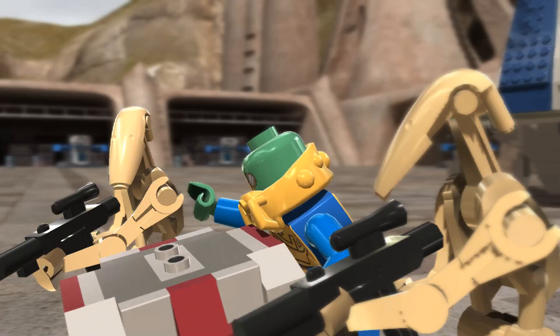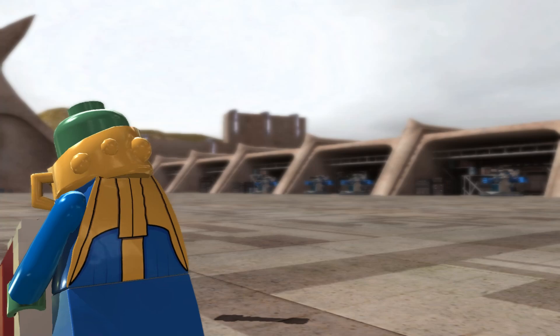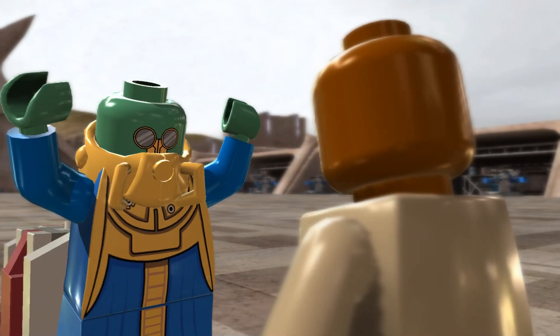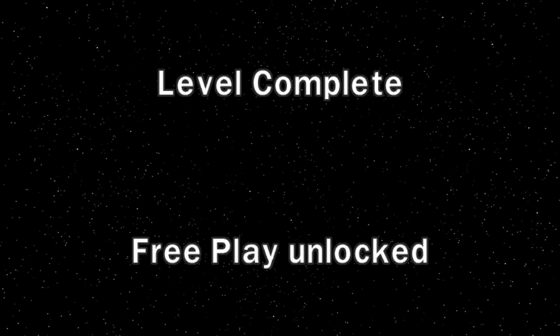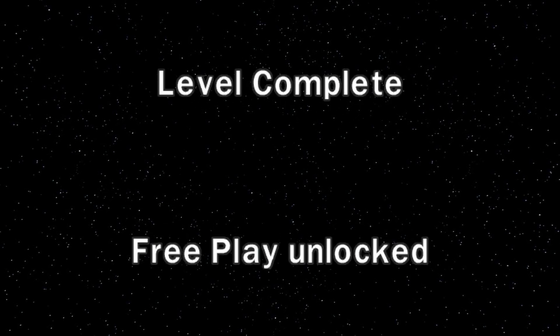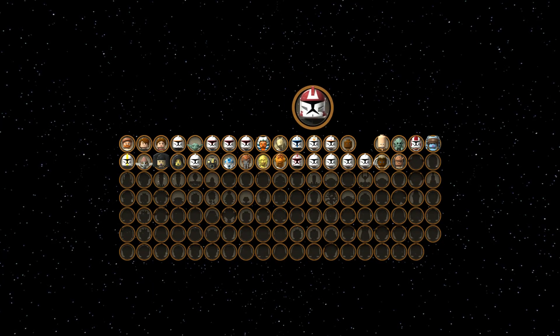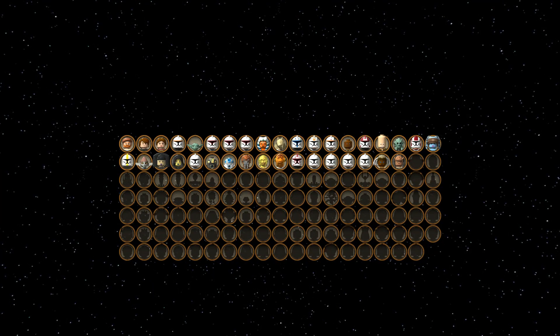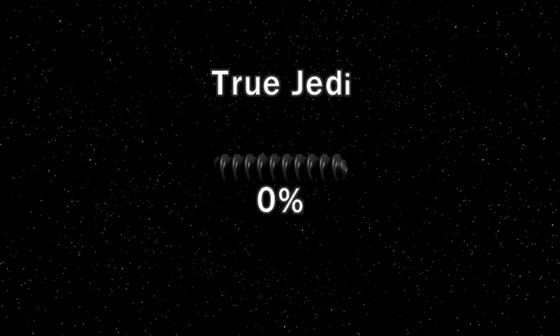They're in trouble now. They got the full anger of Mace Windu coming in. Going to need more than a couple of droids to get past him. And there we go — level complete! We did it! So all six chapters in the Asajj Ventress story have been done. We got Commander Pogs, and that is the first setup of characters — the first line of them — totally unlocked. Very exciting. And as you can see for True Jedi, we got halfway there.